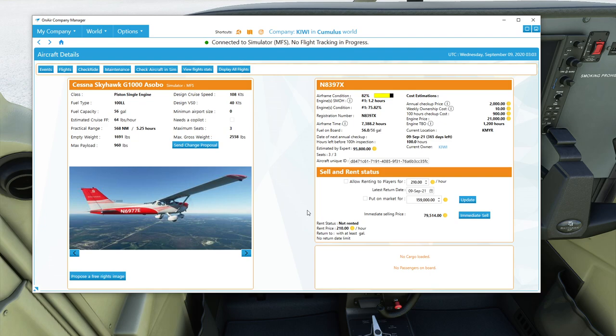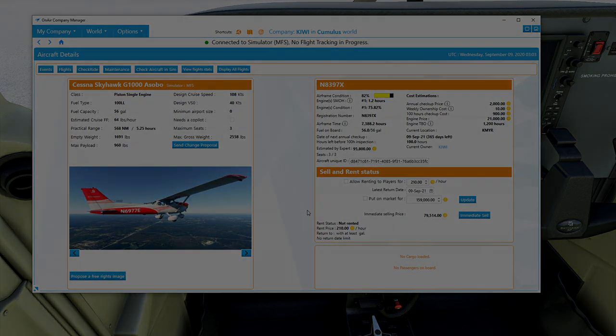That also shows you how to set up a flight and how the client interacts with Flight Simulator. Hopefully that was helpful. If you did enjoy it, please hit the like button down below. Watch out for future videos — I'll definitely do some more tutorials and a few more flights. If you're new to the channel, consider subscribing. Until next time, take it easy.